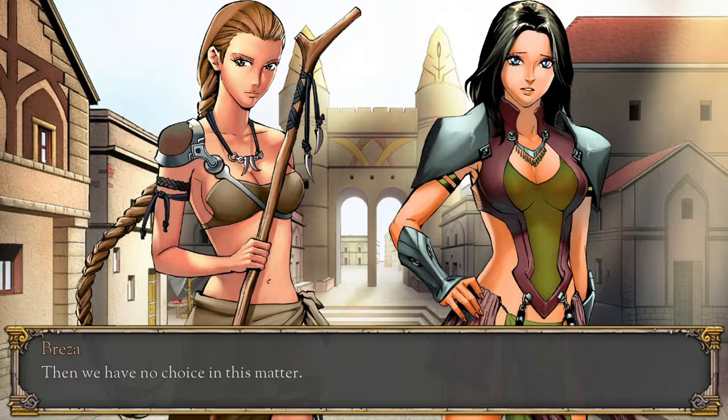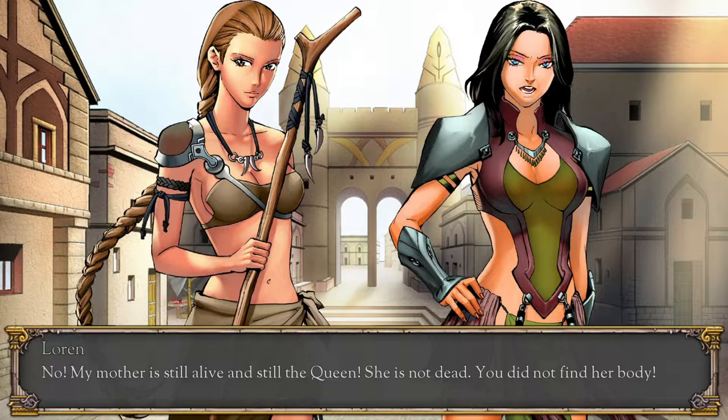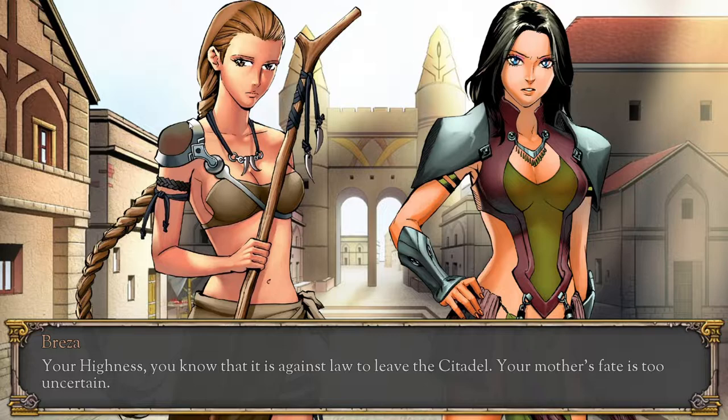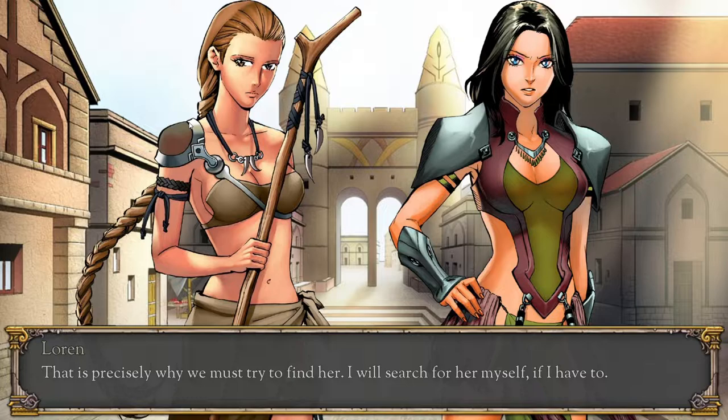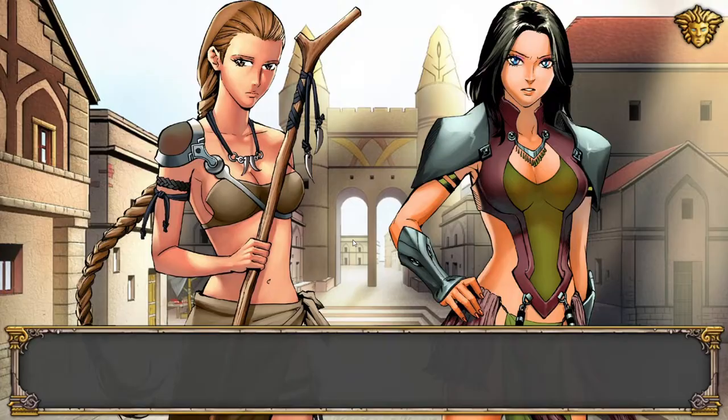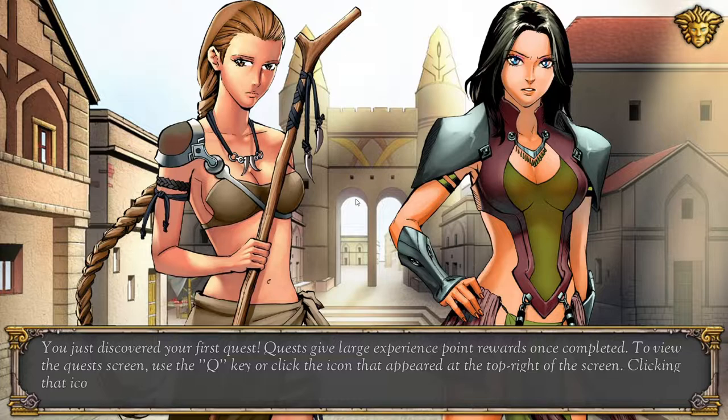'Then we have no choice. With the queen lost, Princess Lauren must become our new queen.' 'No — my mother is still alive and still the queen. She is not dead. You did not find her body. Searching for her must be our top priority.' 'Your highness, you know it is against law to leave the citadel. Your mother's fate is too uncertain.' 'That is precisely why we must try to find her. I will search for her myself if I have to.' New quest: Find Queen Karen — find the missing Amazon queen. Reward: 1000 XP.